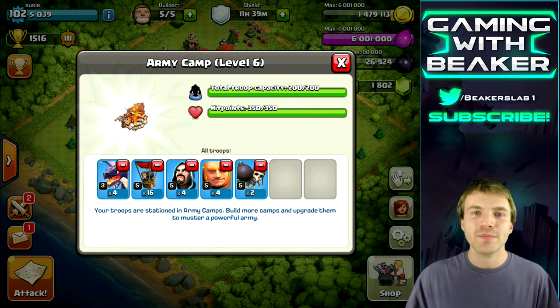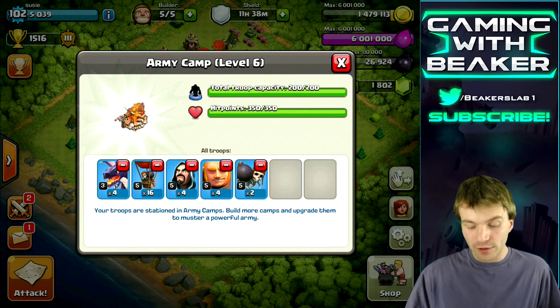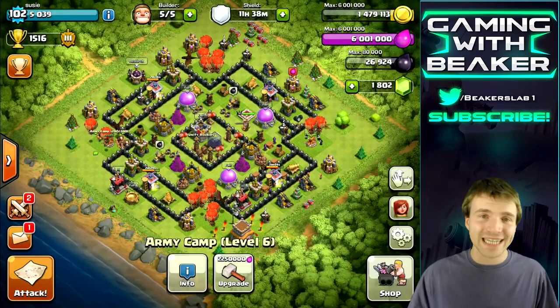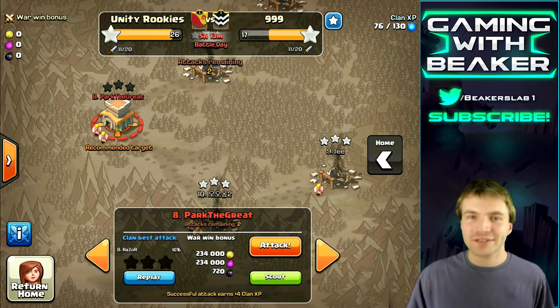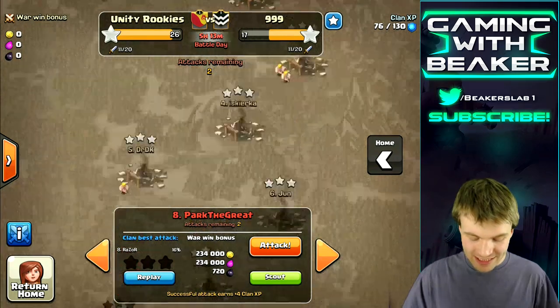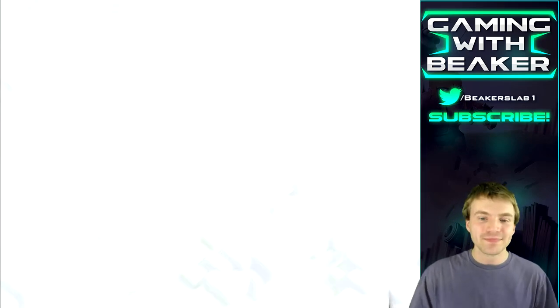You may have seen one of my most recent videos where I tried this and it worked pretty well, so we're going all in today. This base is pretty easy — it's a low-level Town Hall 8 — but it's the only base that isn't three-starred, so we're going to try it out.